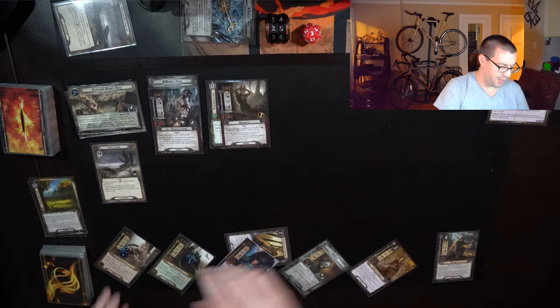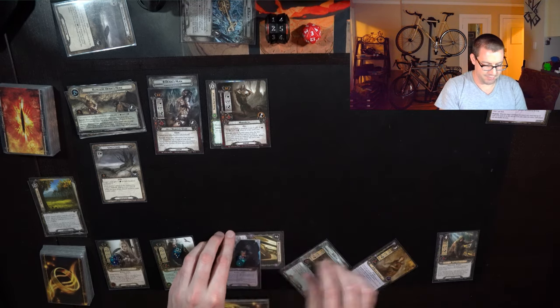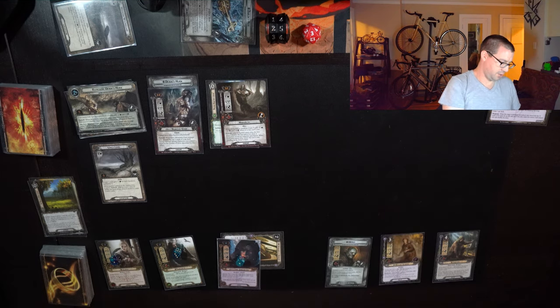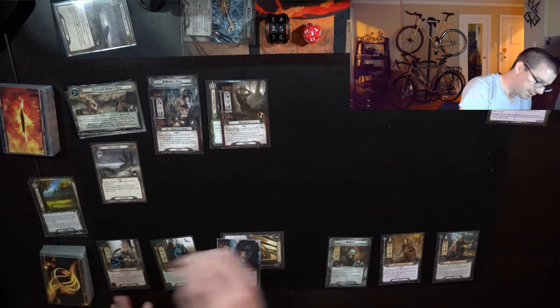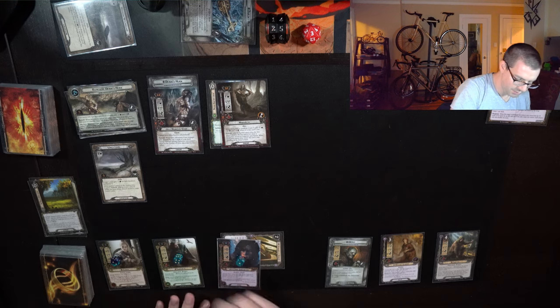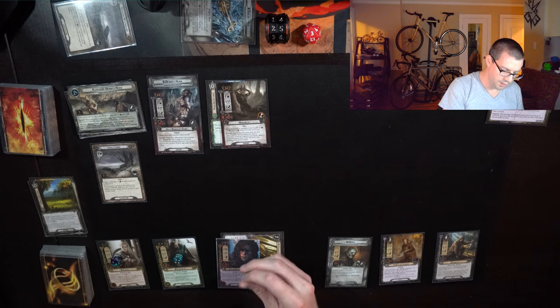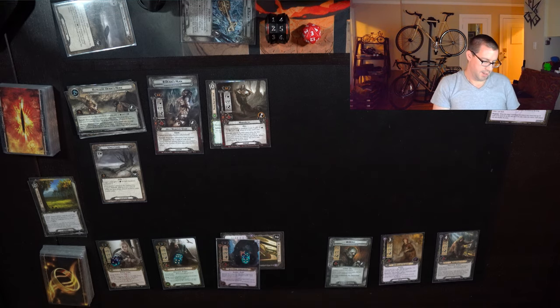Even though Thallion is probably the easiest of the allies to play, it's still nice to get him online sooner rather than later. I do have another side quest in my hand which will allow me to turn him into a hero, so that's always a plus. I'll travel to the Lonely Lands just to drop that 2 threat. Refresh brings me up to 25 threat.